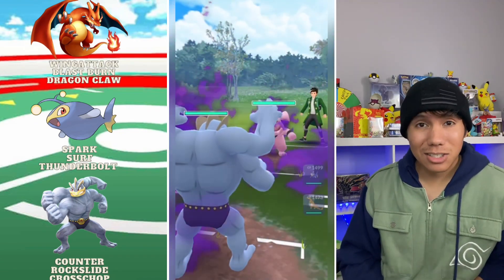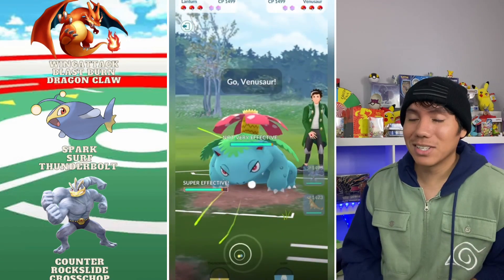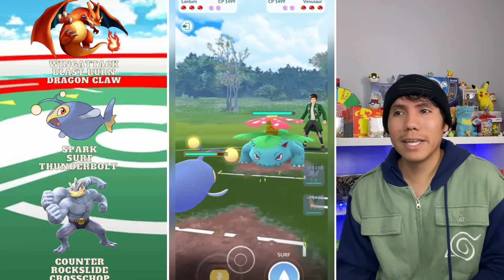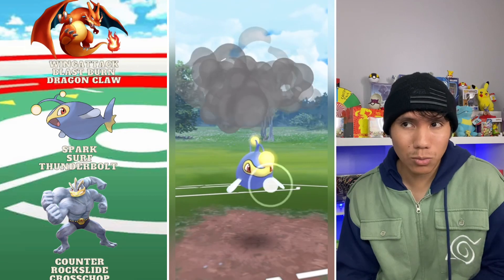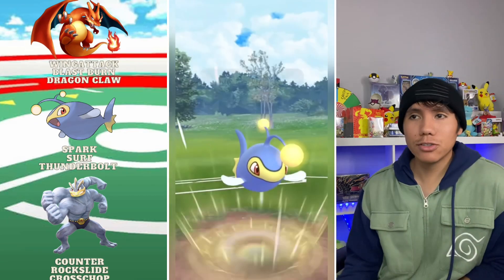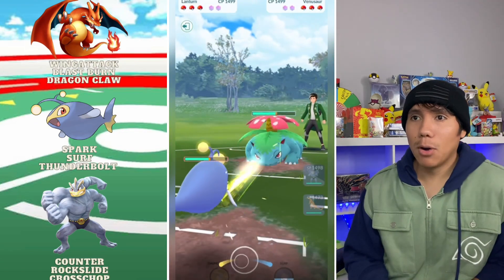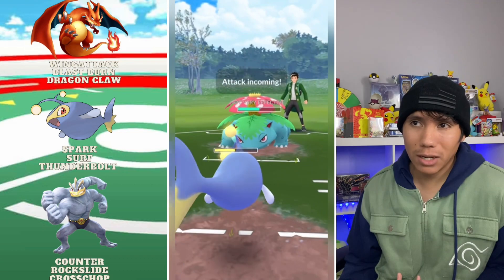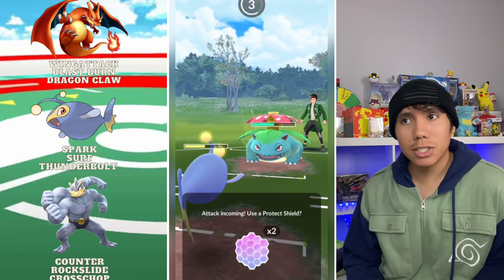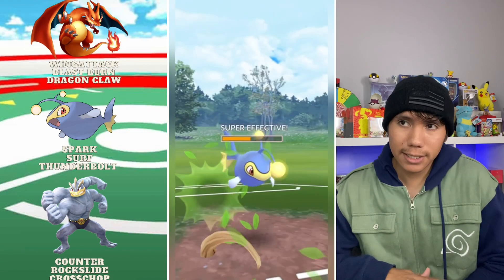Next match — Shadow Machamp lined up against a Shadow Greedent, definitely not what you want to see. I didn't want to swap to the hard counter, I'd rather do a more neutral matchup. But we get countered with the Venusaur. They're most likely just going to farm me all the way down, but no — they actually decided to throw a move, which is even good for us. So I'm going to let the Lantern go down.